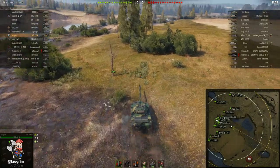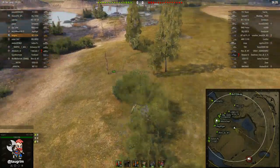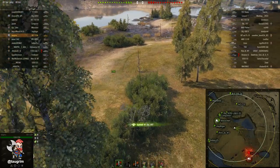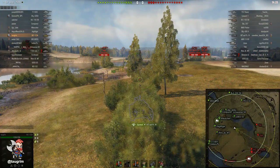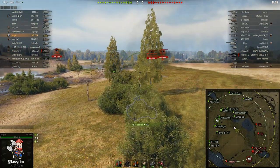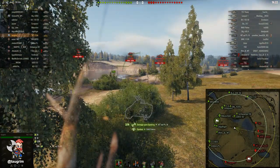Drive to the left and then cut back hard to the right. The reason I do this: if you drive directly from where I spawned diagonally across open ground, you can get spotted as you're trying to reach this bush, which can hamper your ability to get where you want to be. It only takes an extra four or five seconds of driving, but as you can see, I've already got like five tanks lit.